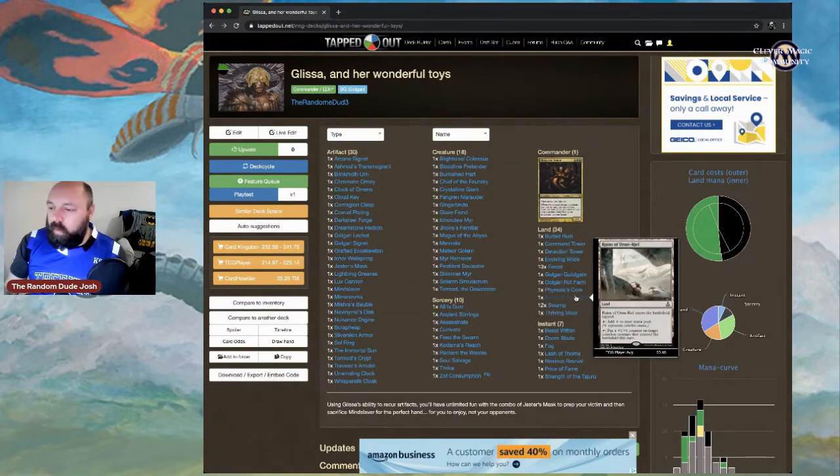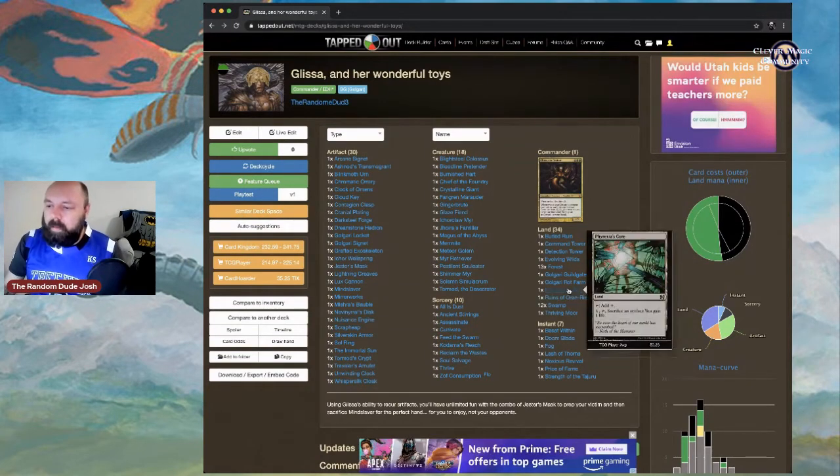Ruins of Oran-Rief taps for colorless and lets you put a +1/+1 counter on a colorless creature that entered the battlefield this turn. Since we're running so many artifact creatures, that's a powerful tool to pump them up. Phyrexia's Core similarly taps for colorless, or you pay one, tap, and sacrifice an artifact to gain one life.